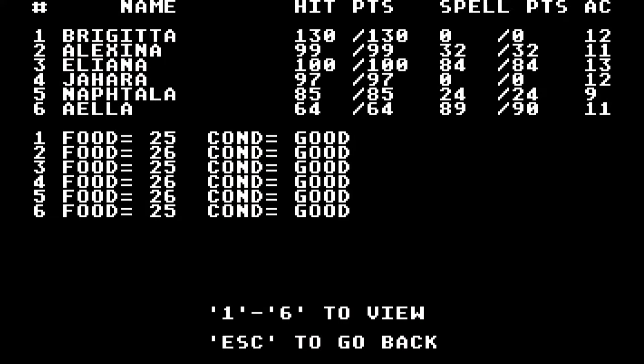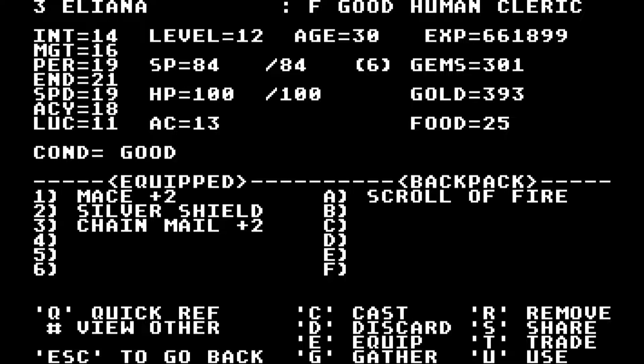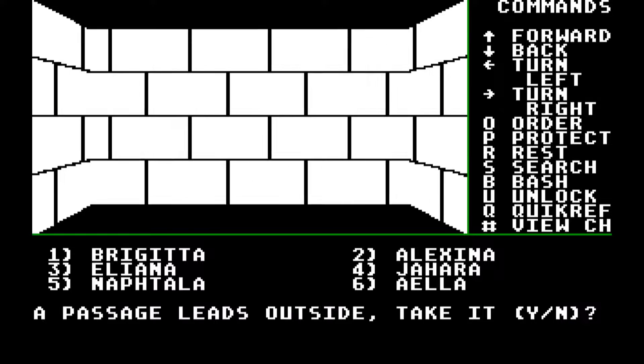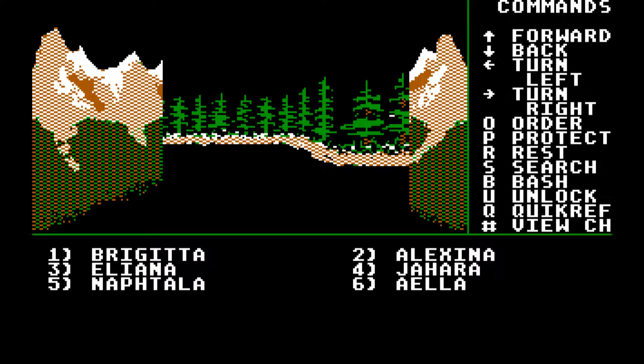In our previous episode we explored — re-explored Sorpergol — and went to a couple of places we hadn't been before. We're just going to kind of meander our way through our main quest line again, this time taking a little bit more slowly. Let's cast Leather Skin. We also explored Sorpergol's basement in full, so now there are a couple of things in quadrant C2 outside of Sorpergol that I wanted to show.